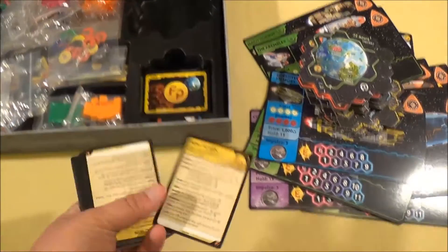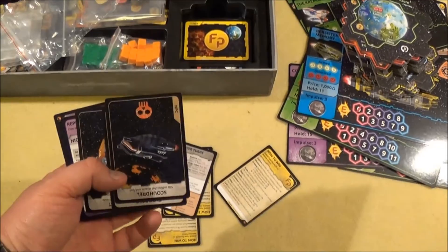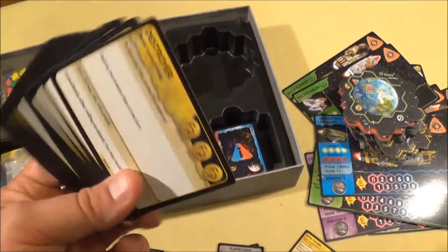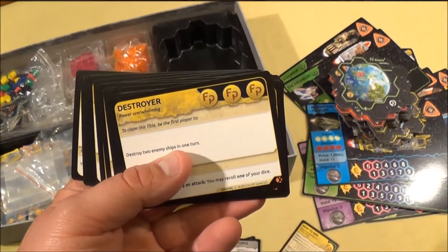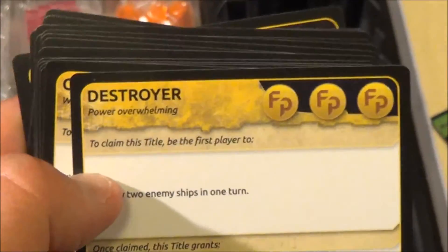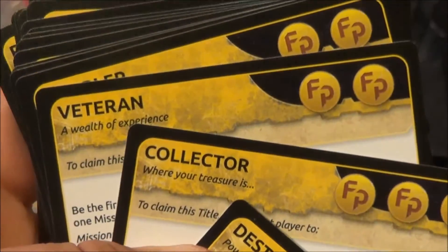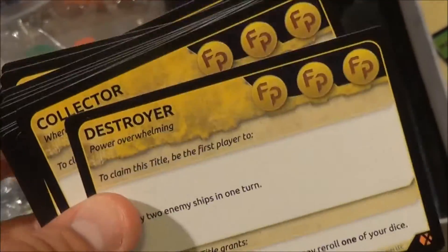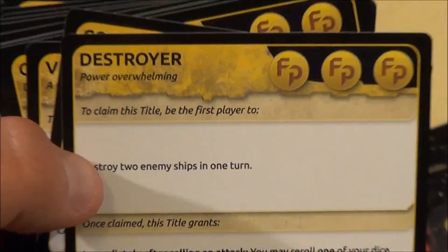You have handy little helper cards, which I really appreciate. You also have Fame Points cards in this area — things you can earn Fame Points with. These are titles: you can become a Destroyer, a Collector, a Veteran, and so on during the game. At certain points you flip over a new title, and the race starts — whoever achieves it first gets Victory Points.